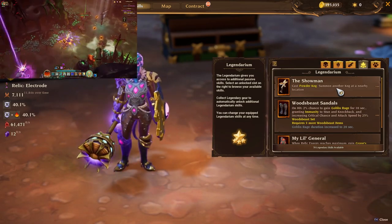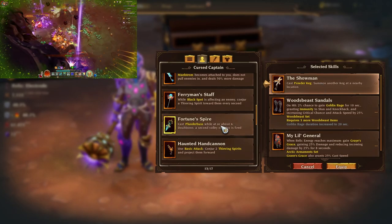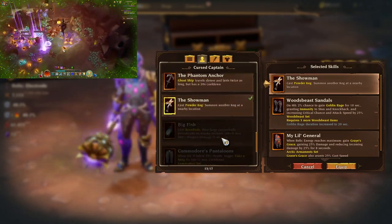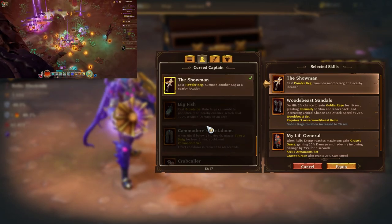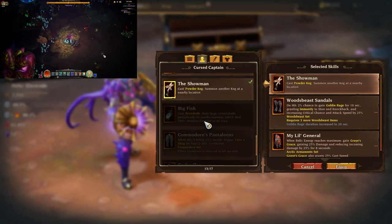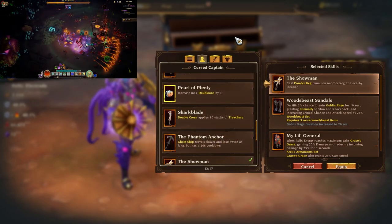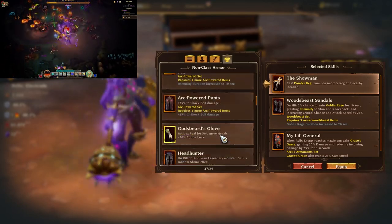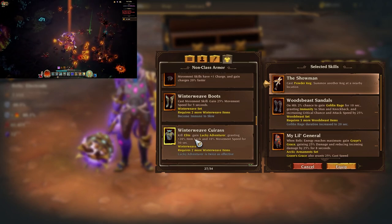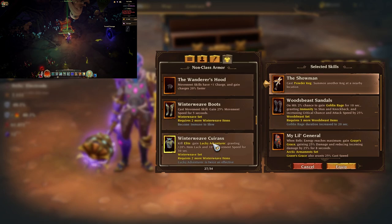For the Legendarium, this is where the build gets flexible. The top choice is the Showman; alternatively there's the Fortune Spire. You need to decide: do you want double the volleys of Plunder Bus or double the charges of Powder Keg? There's also Big Fish if you want to focus more on Broadside damage, though I wouldn't recommend it. For a good farming alternative while working toward those items, the Winterweave Cuirass is nice — unlike Woods Beast Sandals or similar items, it works on any type of map, giving you 20% item find and movement speed for 30 seconds after killing an elite.